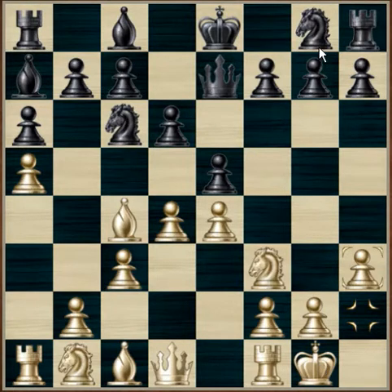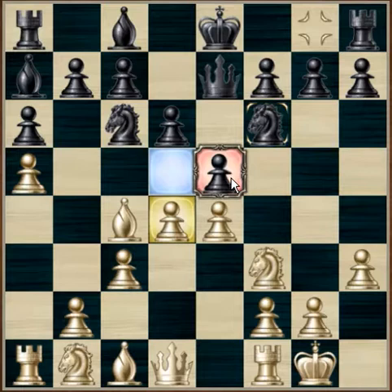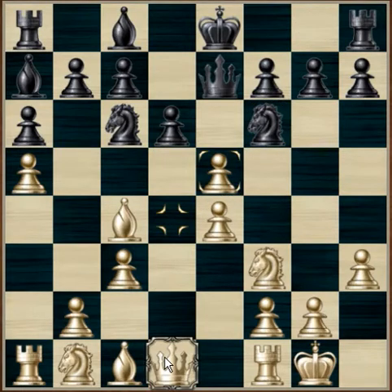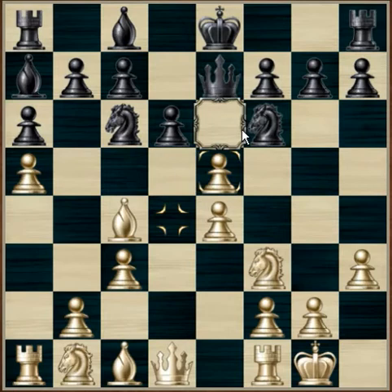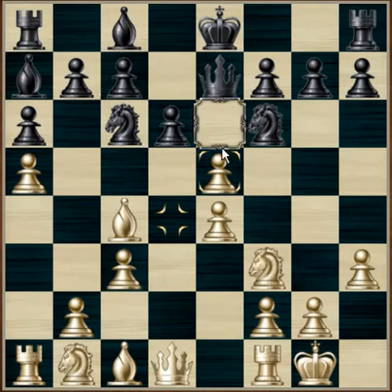Black decides to play knight to f6, attacking the e pawn. It's always a good idea to try and develop a piece and create a threat. D takes e5, hopefully opening up a line for white to attack; however, the position here is better for black. Open lines are to the advantage of the player whose development is superior, and black is superior here. So this is not a very good move.